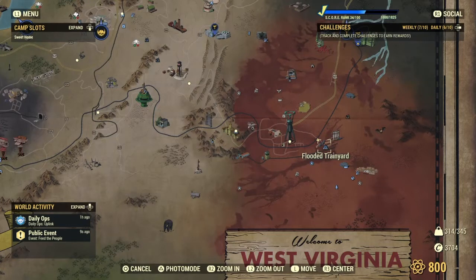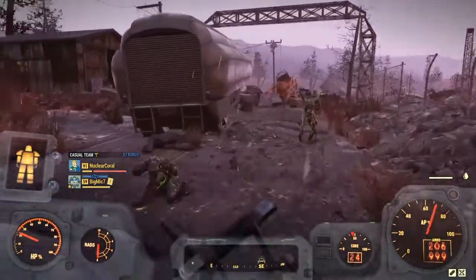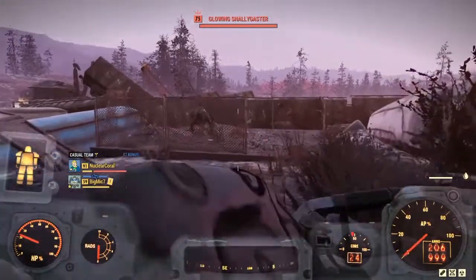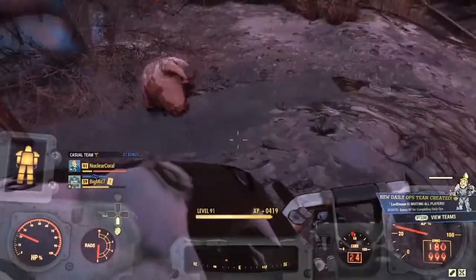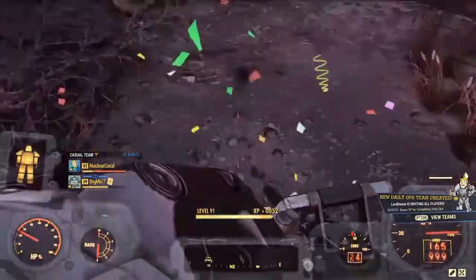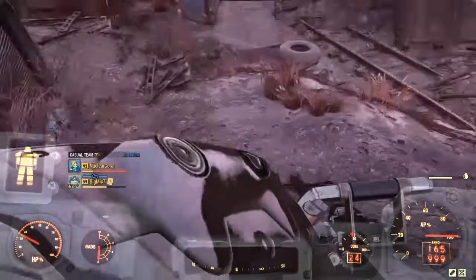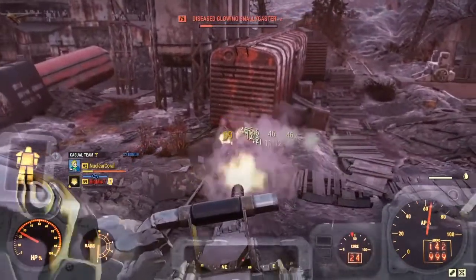The next location is the Flooded Train Yard. Here there are a bunch of snallygasters which drop acid — very useful for smelting our lead ore. My record is around 8 snallygasters at this location. The max acid these guys can drop is 8 per creature. As you can see, we got 6 waste acid from one and 6 from another — that's 12 waste acid from just two snallygasters.